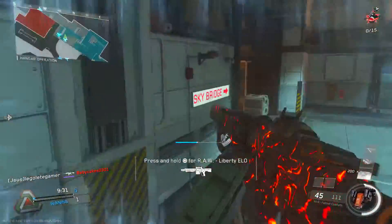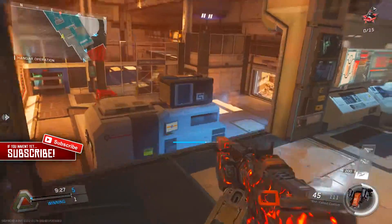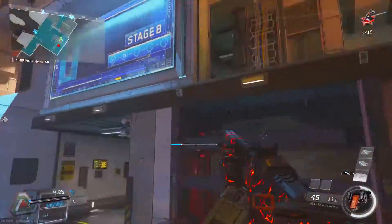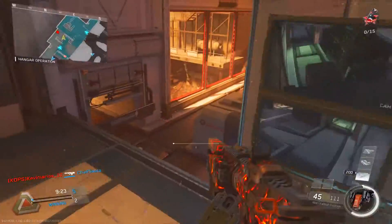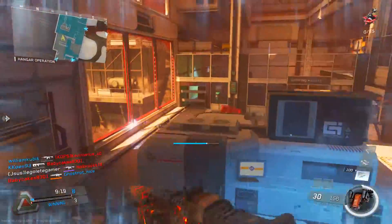Before I get into the tips and tricks and the class setup, you need to have a nuclear variant — that's pretty obvious. The nuclear variant I suggest you unlock is the MV4 Fallout.